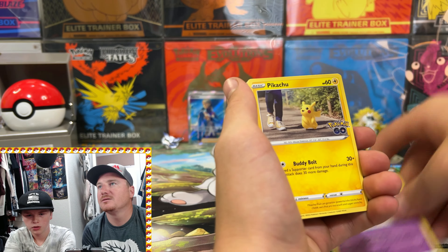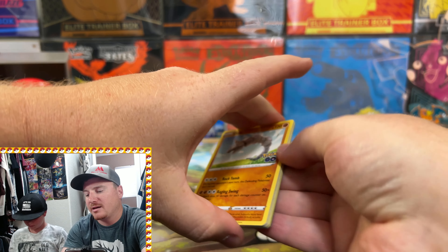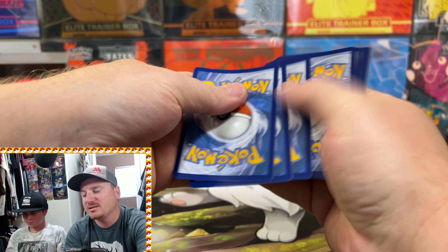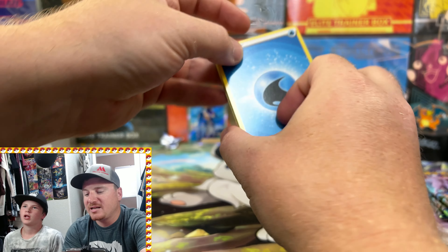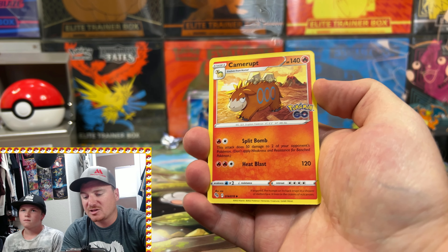Pack two: Stantler, Pikachu, Barbaro, Slowpoke, Aipom, Natu, Reverse Holo Rare Candy, and another Blissey — looks like we've got the Blissey packs today. Let's see if Team Mystic can step up their game. We've also got the Team Valor and Team Instinct boxes, so stay tuned for those openings to see which team has the best pulls.